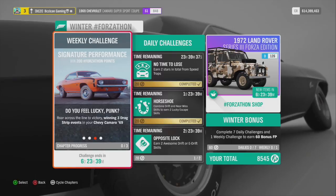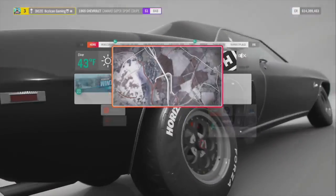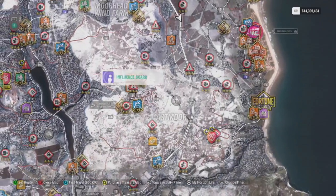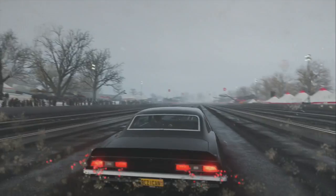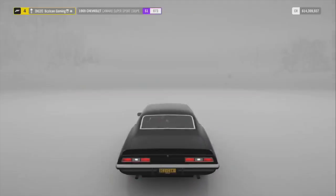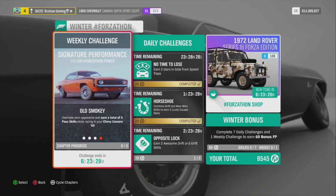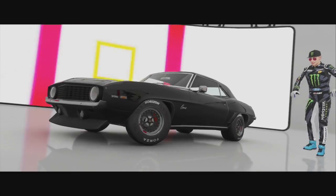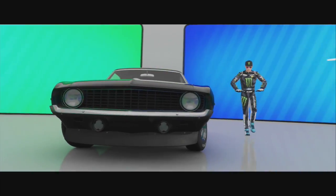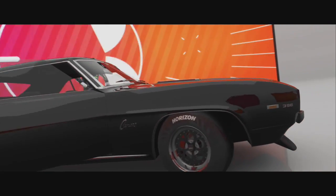Next one is to win three drag race strips in your Camaro — that's going to be super easy. We're going to fast travel down to the festival and do our drag racing down there. I put it on easy so everyone can just pass me quickly, and that way I can pass them by the first turn and hopefully by the second lap I'll have it complete.